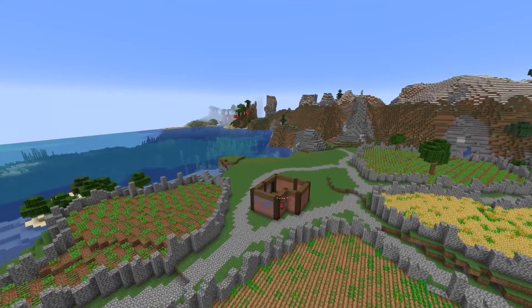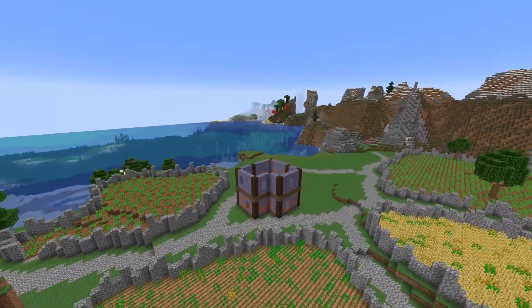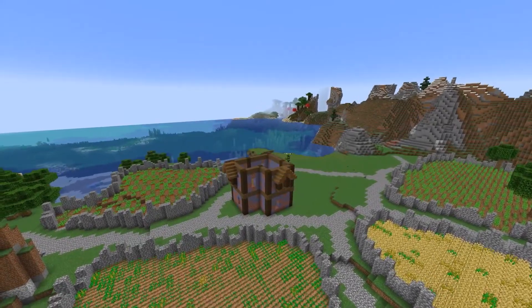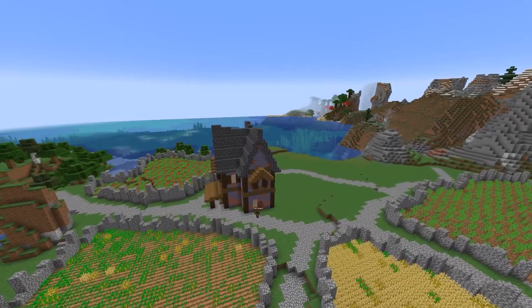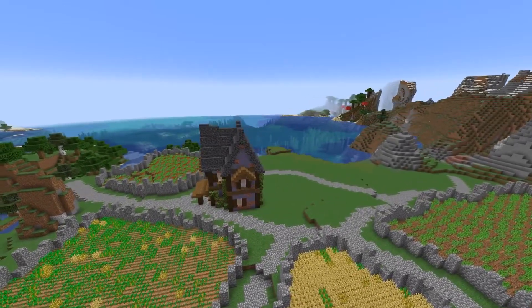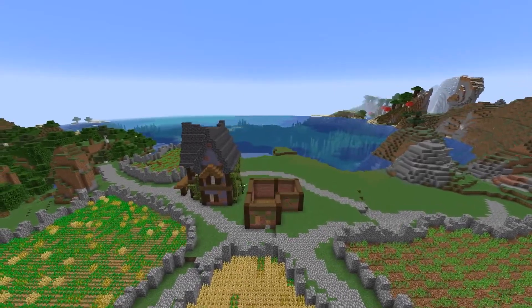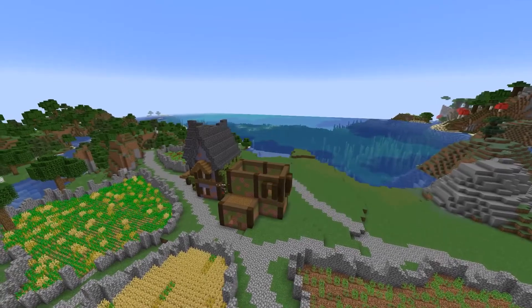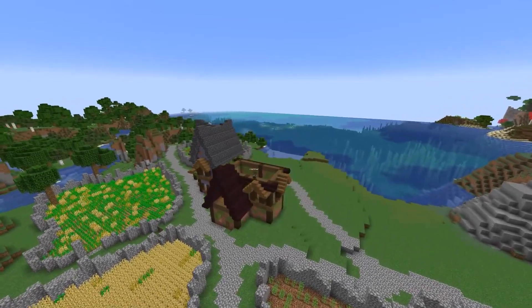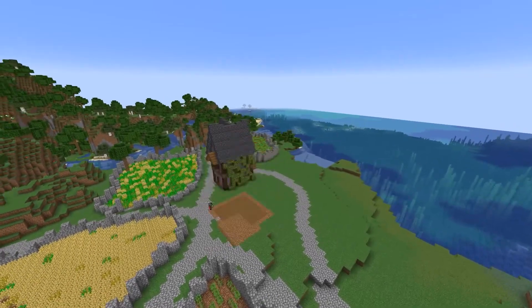After getting this place terraformed and the fields put in, I decided to start working on the village area. For these village houses, the palette that I used was dark oak logs, bricks, and terracotta. To make each house unique, I decided to use a different color of terracotta. All in all, these houses turned out really good — I did try to have a unique layout for each one and in general try to make each one look a little bit different from the rest.